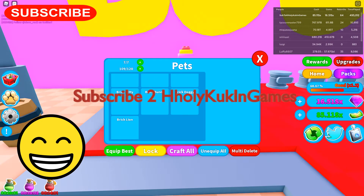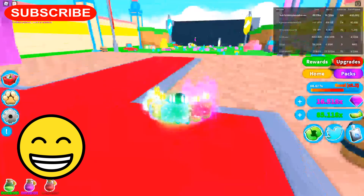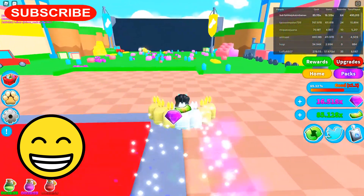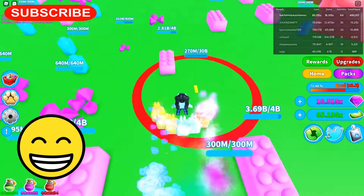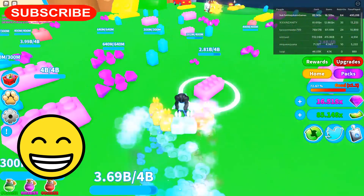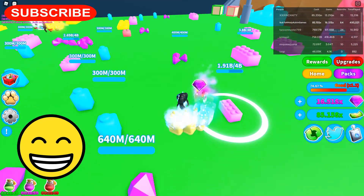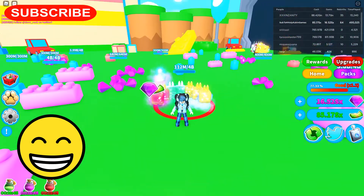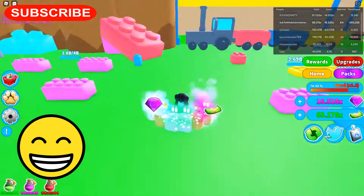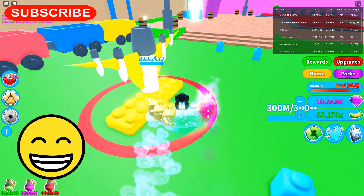Craft. So now we've got 2 of them. Are we still collecting? Oh it's almost done. Look, there it is. Oh let's get this one real quick. I'll go back over here and collect on this one. Get on the yellow one. There we go.